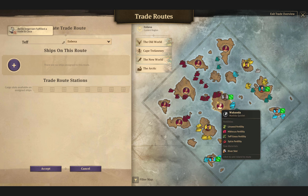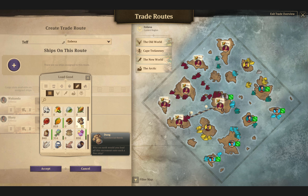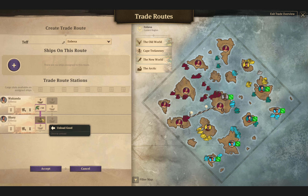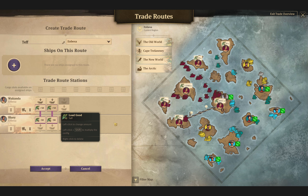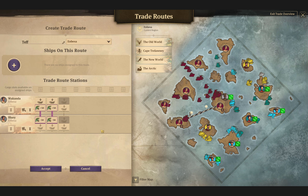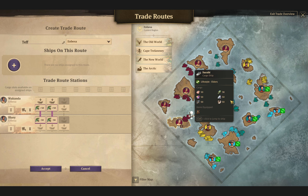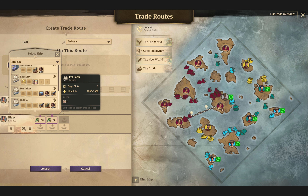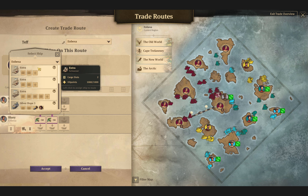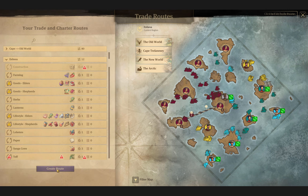Teff from Imbesa — you're going to Wakanda and Bluey, just making sure everyone stays full. Once it gets full, this will stay full together; we'll take the extra that's in Imbesa. Schooner, extra in Imbesa — there you go, that's your job. Hopefully you have a new name at some point very soon.